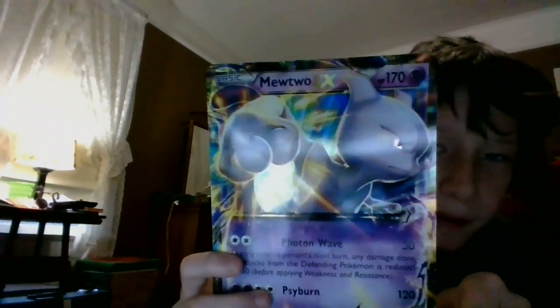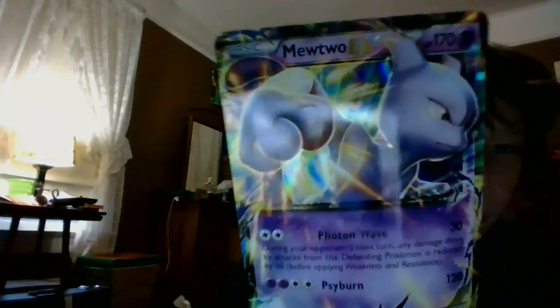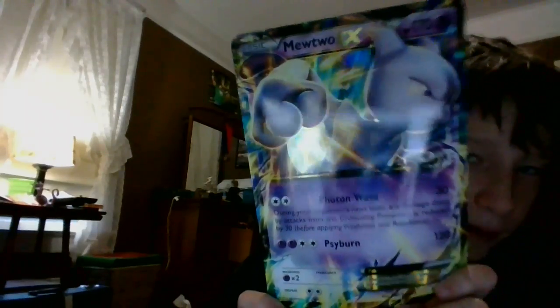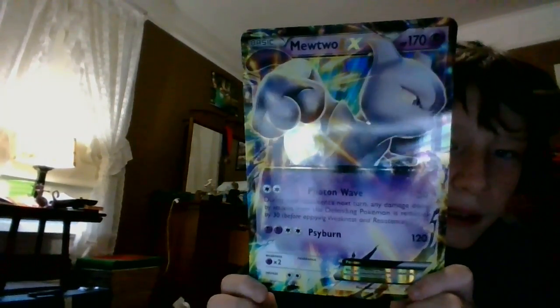My first big card I'm gonna show you — here. It's a Mewtwo EX. Wait, is that a Mega? Yeah, Mewtwo EX. And he has 170 health points. And you can see his power. So this is the Mewtwo EX.